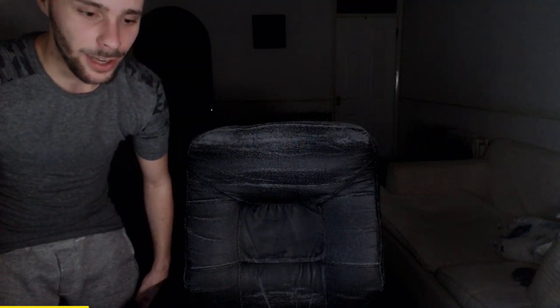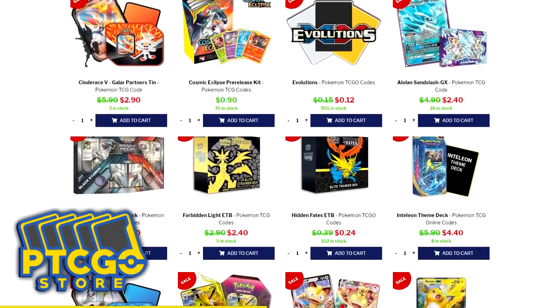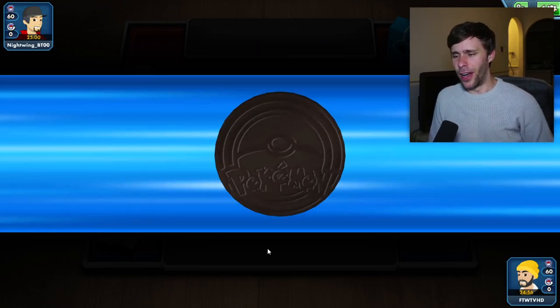Are you looking for Pokemon codes? If so, please check out pdcdostore.com and use the code FCW for five percent off at checkout. They always have sales which is great when you're looking around trying to snag some packs to build your collection. If you have the finances and are able to do so, please visit pdcdostore.com to grab yourself some codes. With that said, please enjoy the video!